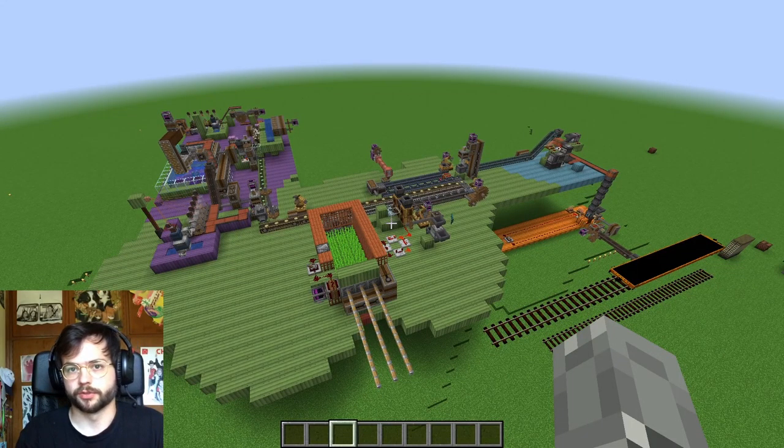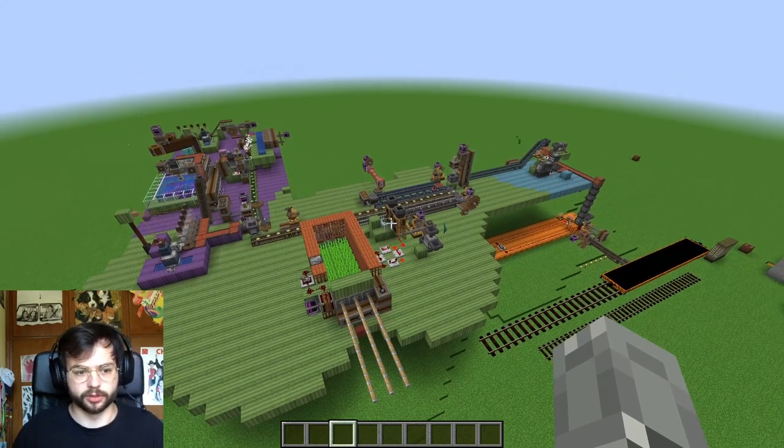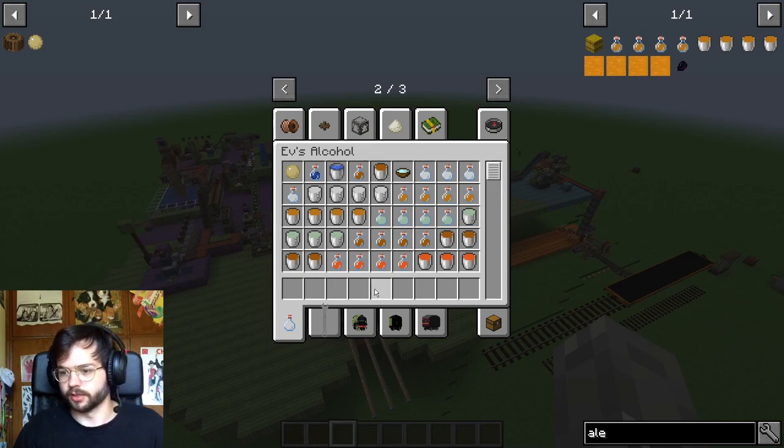Since I made the first video, EV's Alcohol has received an update — the update from August 26, 2021. I am currently on version 2.2 and the new one is version 3. In version 2.2 there are 4 tiers of alcohol; in the new one only 2 remain. The 4 tiers added a bit of unnecessary complexity while the mid tiers were not really worth brewing.